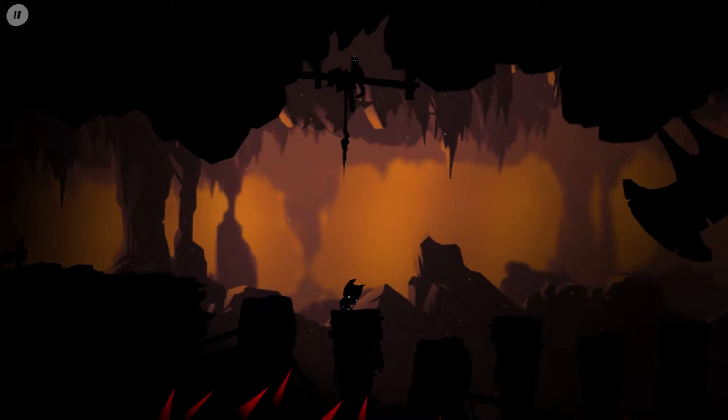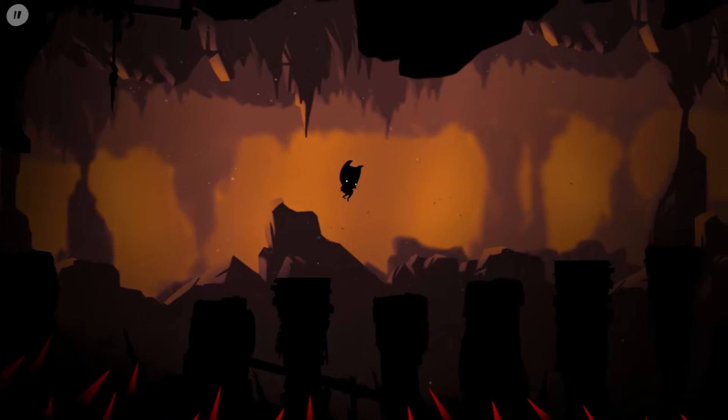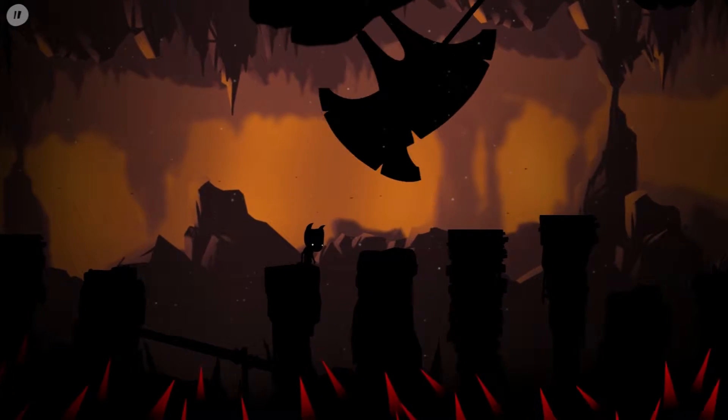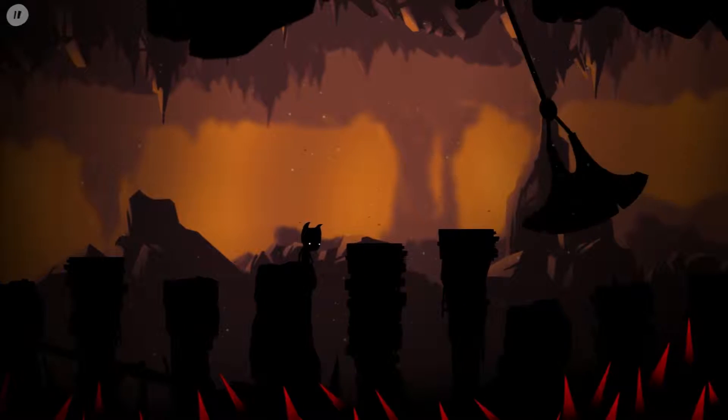This bit's a little bit tricky because if you die, you've got to go back a bit. So these pillars — some are made of stone, some are made of timber. The stone ones will stay up, the timber ones won't. So you need to time it between the swinging blades to get to the stone pillars.